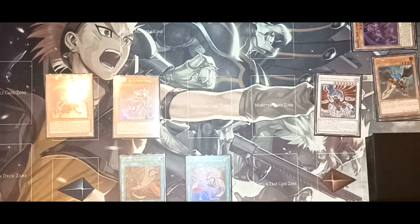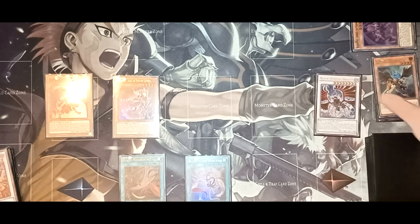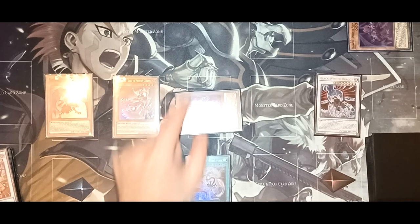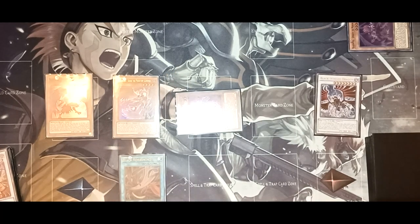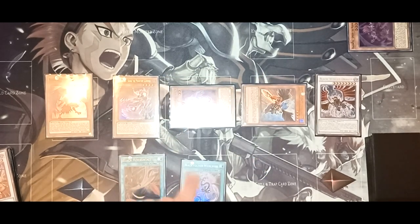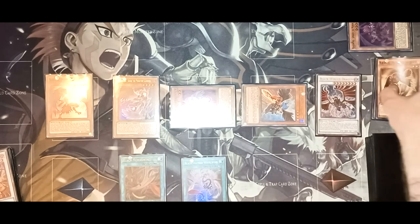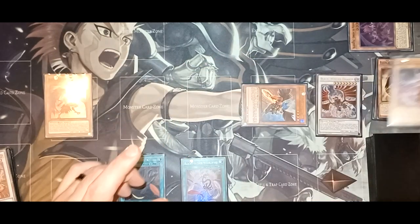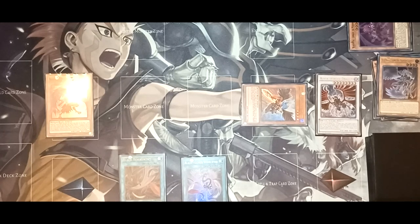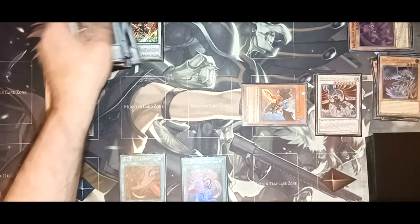Then you're going to Special Summon Vata and activate Vata's effect — Tribute Vata to send Hamartan and Zephyrus the Elite to the graveyard, which allows you to Synchro Summon for your copy of Blackwing Dragon. Now you're going to activate Blackfeather Whirlwind's effect — this is going to allow you to Special Summon Vata back to the field. Then you're going to bounce Blackfeather Whirlwind to your hand to Special Summon Zephyrus the Elite. You do not take the damage because you have Blackwing Dragon. You're going to replay Blackfeather Whirlwind, and now you're going to send Vata and Sudri to the graveyard.